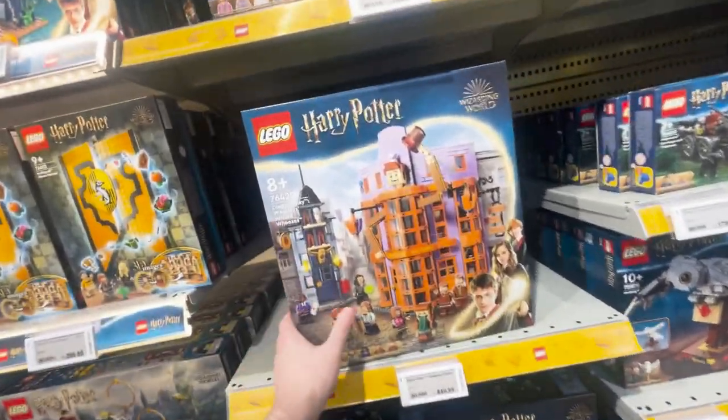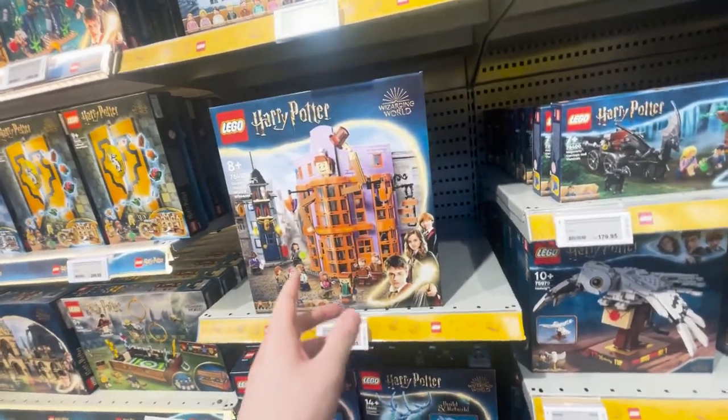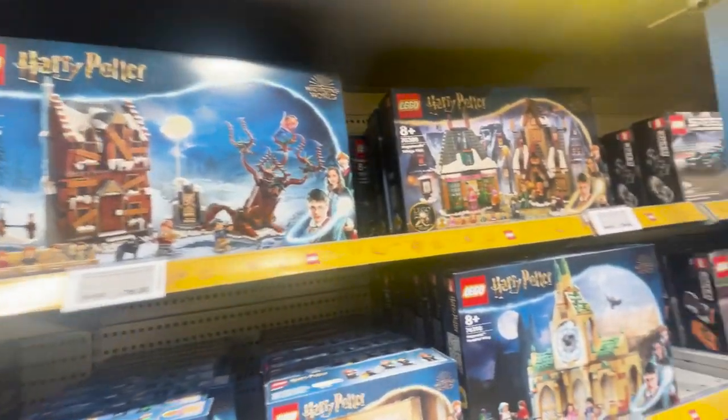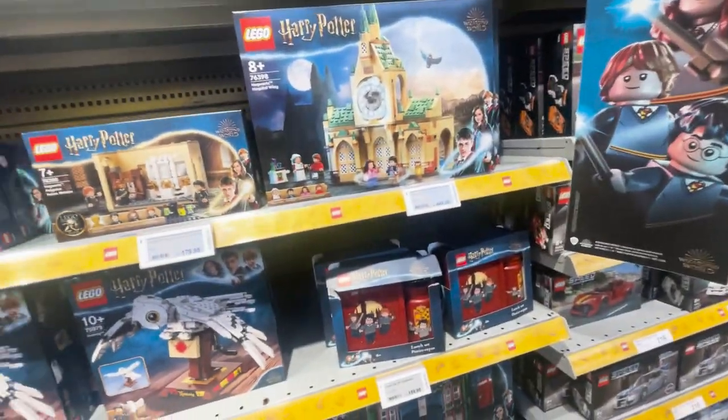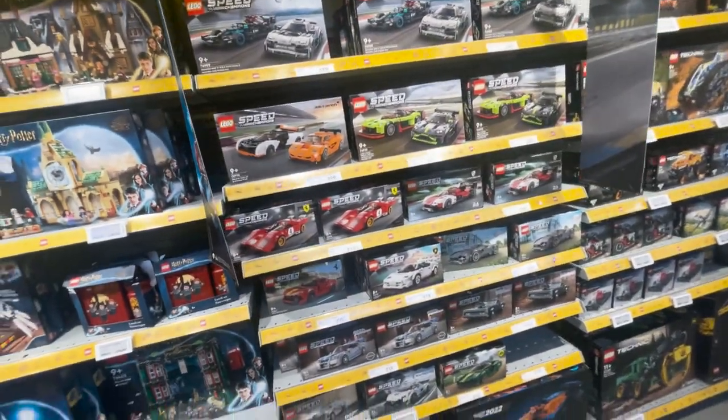Diagon Alley as well — I don't know why they made this, because you get a smaller, probably better version with the other Diagon Alley. The Shrieking Shack. It's so great to see everything on display here. Speed Champions — the McLaren 2022, very gorgeous. We've got the Hogwarts Icons.